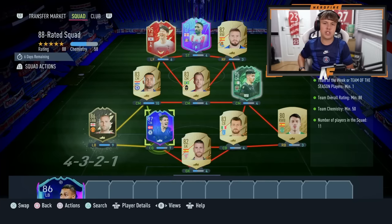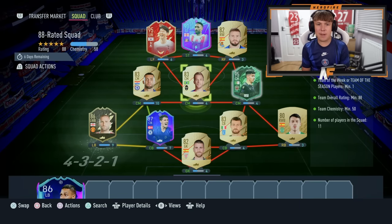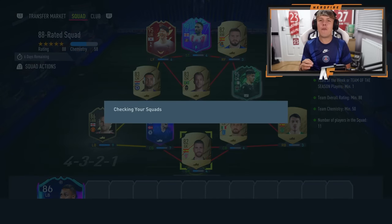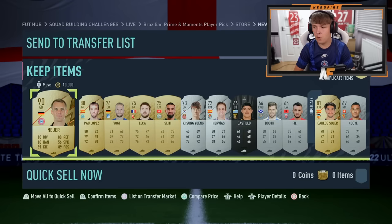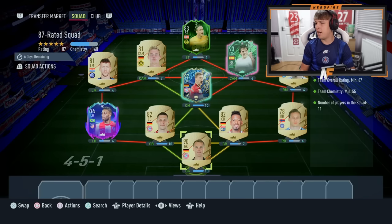Let's get straight into this icon player pick and see what we can get. I forgot to show my first squad - it's an 88 rated squad going into the Brazilian icon player pick SBC. We're putting a lot into this - we've got the phone icon, I can't get him back which is kind of painful. But a lot of fodder is going into this. Kimmich is in there, 97 rated. Submit it, send it.